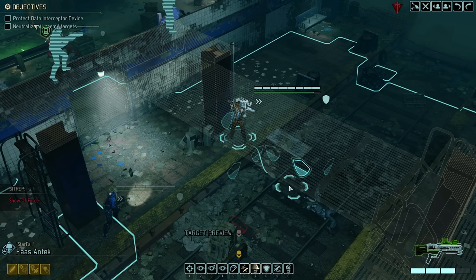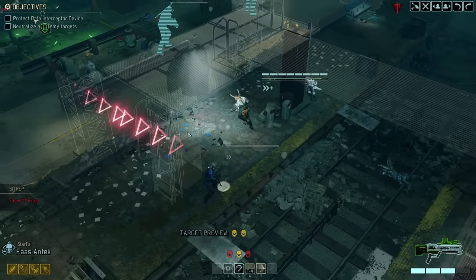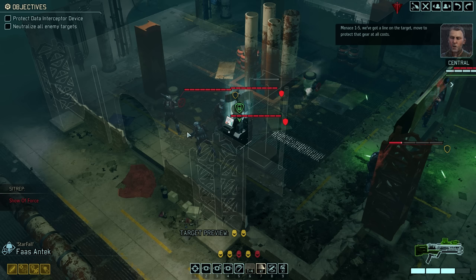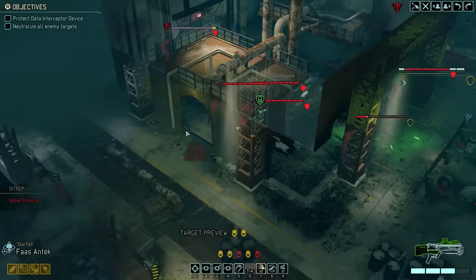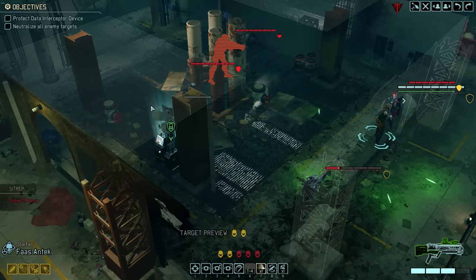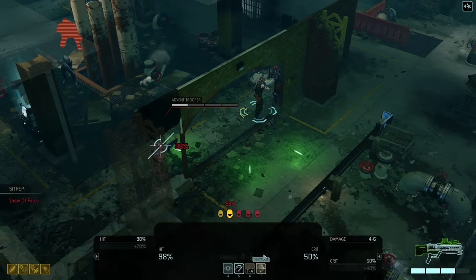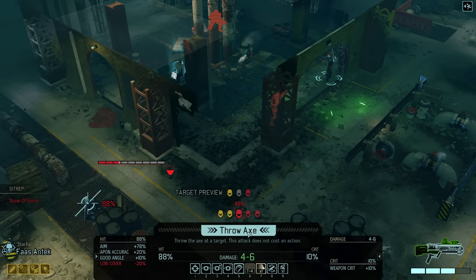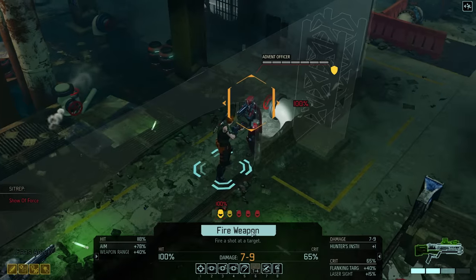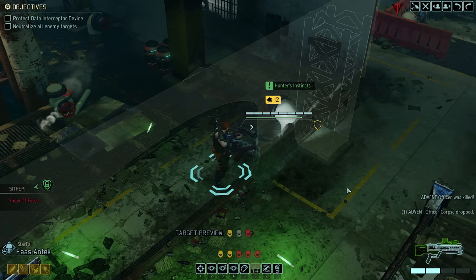We dig deep into our bag of tricks and first activate Run and Gun with Ranger Starfall Antec, dashing him right into the danger zone for a flanking shot against the officer. This also triggers the other group of troopers, and we can see our device has about half its hit points left — so we could have progressed a bit more slowly. The troopers scatter and Starfall seems in a precarious position. However, he has the Hunter's Axe equipped — that's max damage, off to a great start. Because we also unlocked Hunter's Instinct in the Guerrilla Tactics School last episode, Starfall now gets a +1 damage bonus on all flanking shots, which guarantees the one-shot kill against the officer.